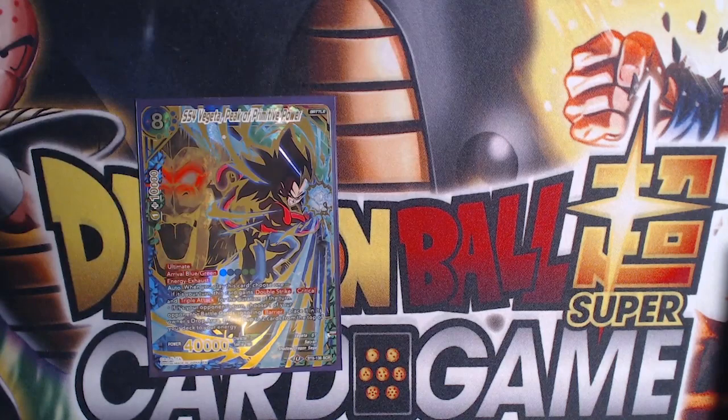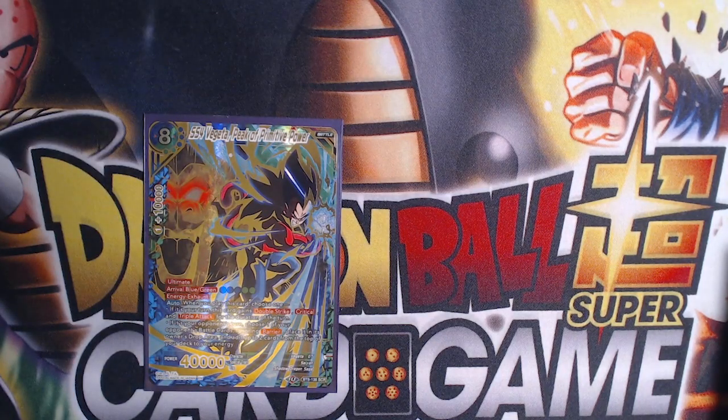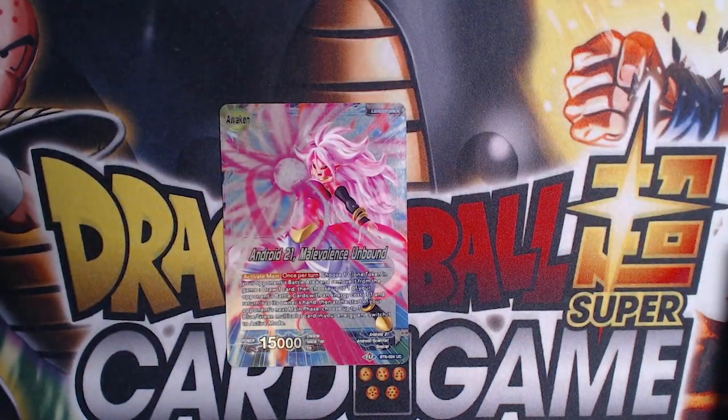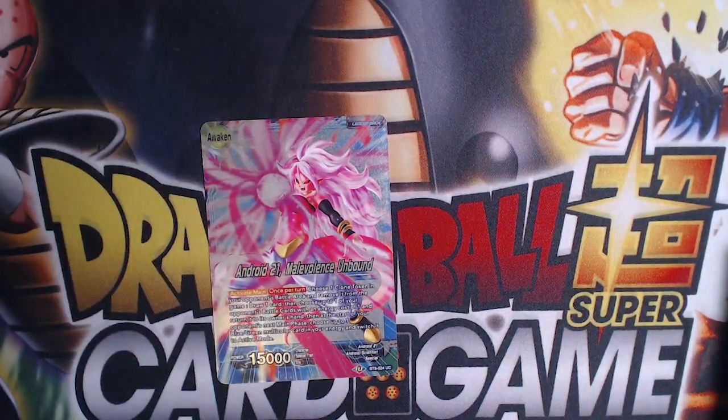We run one Super Saiyan 4 — since we have the free-play cards, we can play one out and then play this card for a double-strike crit triple attack 40k swing, which is really difficult to deal with. That's my Evil Android 21 deck. It will change over the next week or two due to the anniversary box. It's a fun deck because it's really weird and people don't understand what you're trying to do, which gives you that mental game advantage. Let me know what you guys think — like and subscribe and I'll see you in the next video.